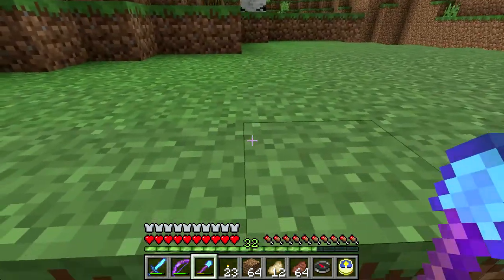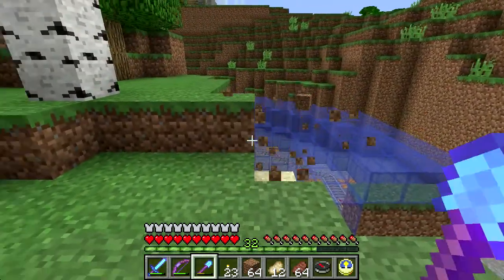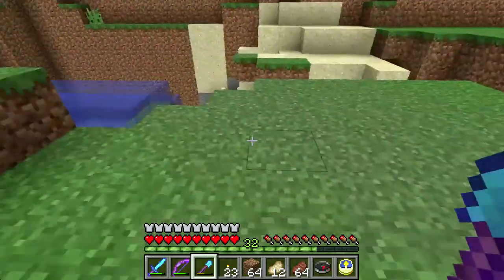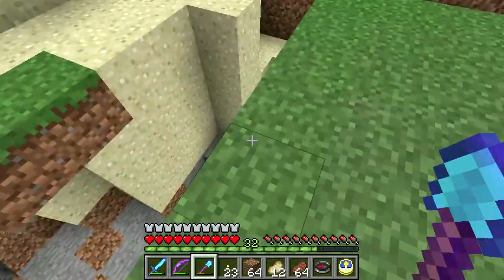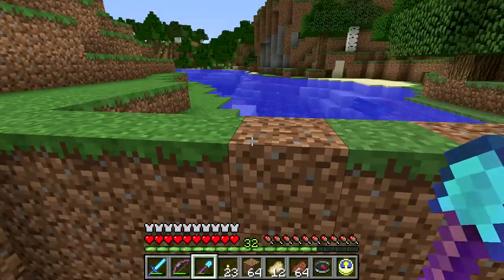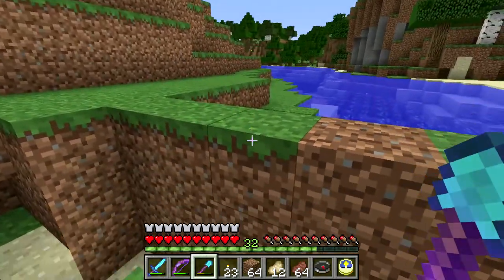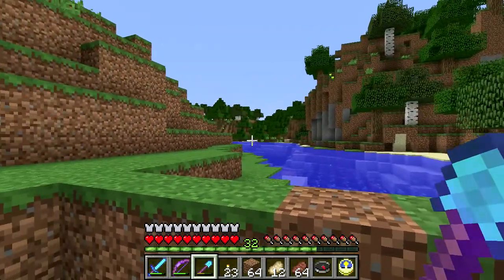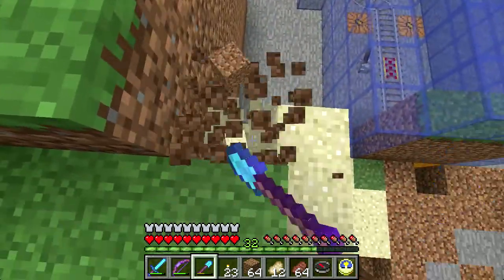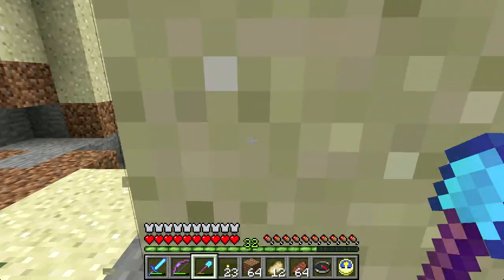The river normally kind of sweeps around here to the right and then curves around to the left. I am probably going to hug the side over here a bit and sort of shave it off. So when I get to here, I just turn left and I am kind of curving around. Curves are a pain in the butt, so I am going to try and avoid them.